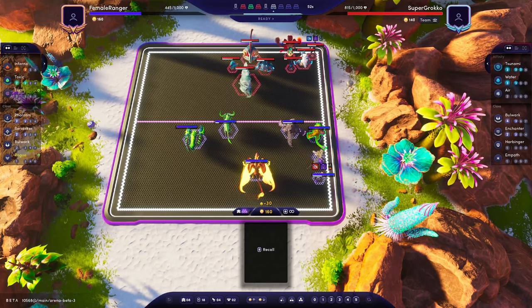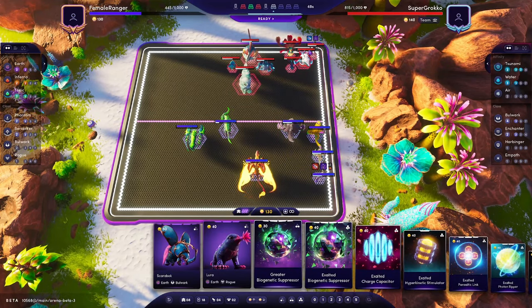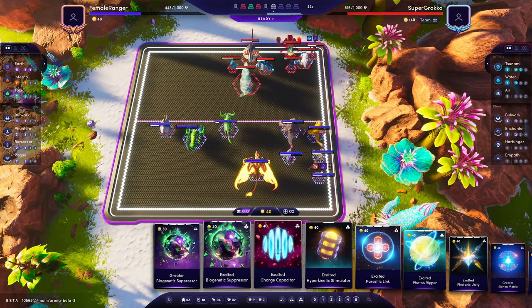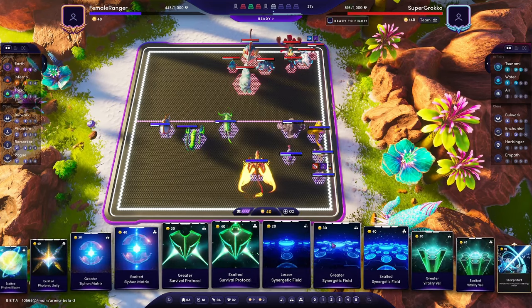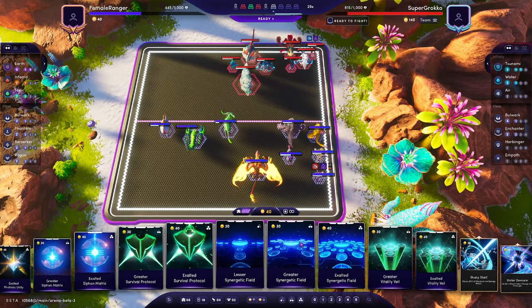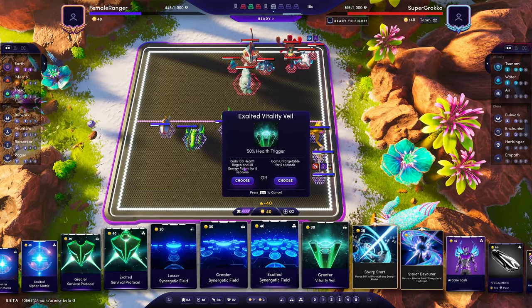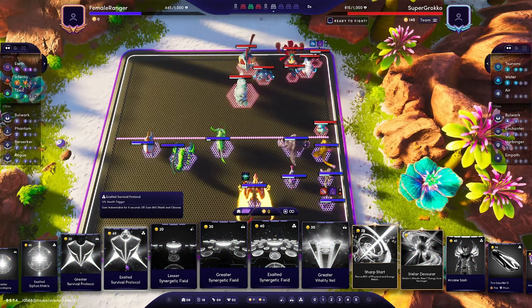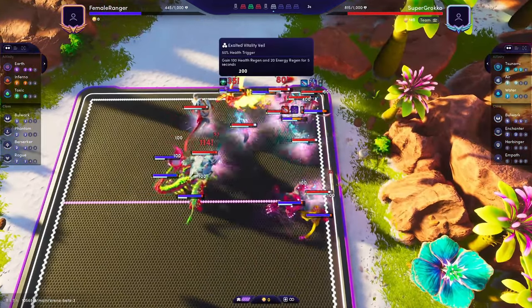I'm going to put my Gorilla right here — hopefully he can get his Omega off which does a Taunt and can potentially interrupt the Ranger. I've got my three Bulwark, five Earth. I'd rather be healthier — I probably should have had a better round three. With Survival Protocol it might not be the best move just yet. I might actually have better luck getting my Omega off faster.